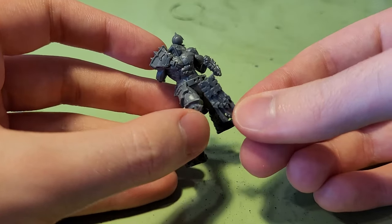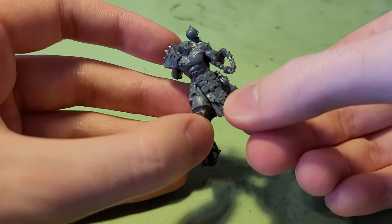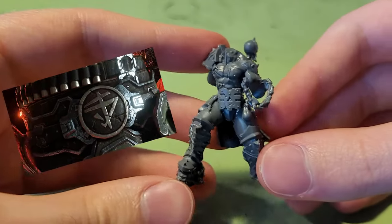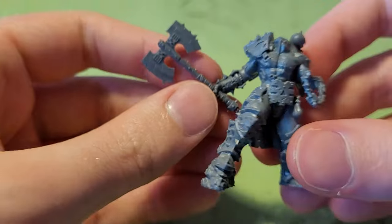The first change was removing the tabard, since the Marauder doesn't have one. I cut off the tassels, but kept the corn symbol to mimic the Marauder's sick belt buckle.